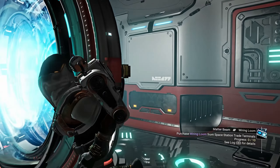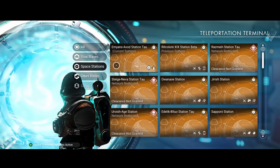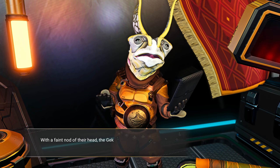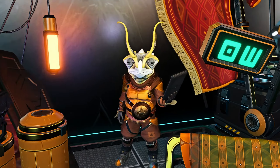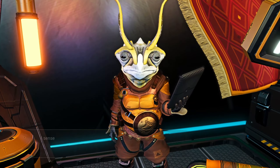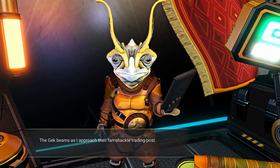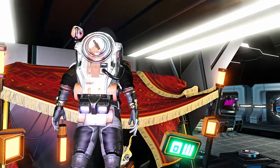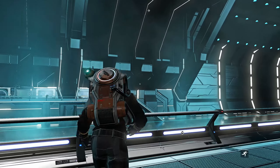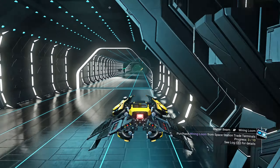Come on, why can't you buy wiring looms from your base — you always gotta go to a space station. Now that I have so much money, let's buy a couple of derelict freighter coordinates so I can grind those and hopefully find one that gives me some salvaged frigate modules as well as hopefully an S-class freighter technology upgrade. I think these cap out at 30, at least per day.